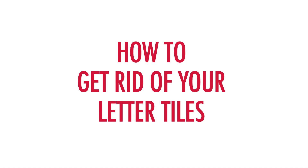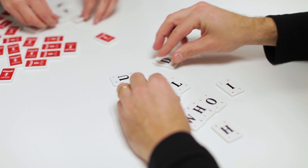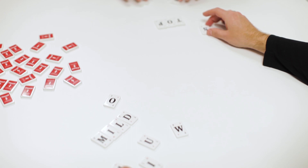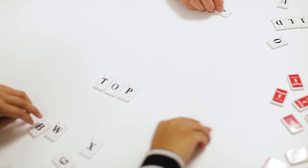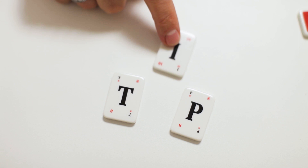How to get rid of your letter tiles. Make a word — place the tiles face up in the play area. Attack another player's word by adding or replacing a letter tile or letter tiles. When adding, you cannot change the order of the letters or reverse the word, but you can add new letters at either end or insert them.